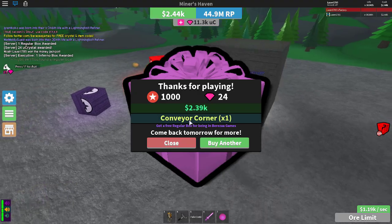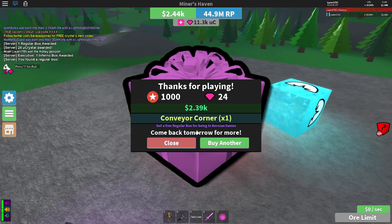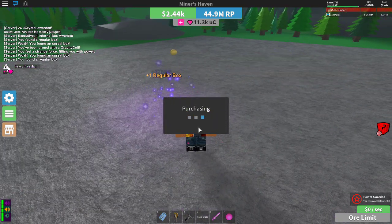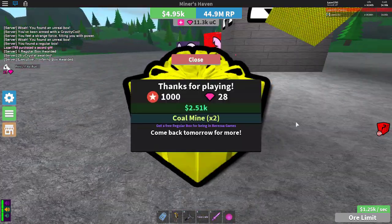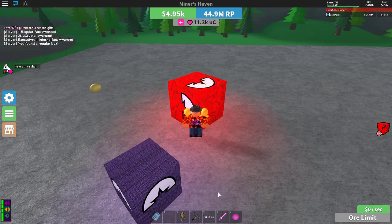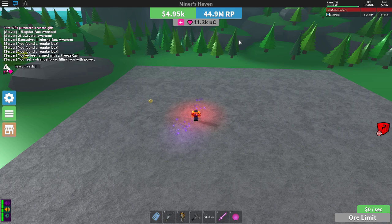The first way is really easy — it is just the daily gift, like you see right over here. You will get a free regular box for being in the Barasa group, and you will also get some crates depending on your game pass. You can buy another daily gift and that's how you get boxes. Easy, but you can only do it once a day, which is pretty sad. That is the first way.